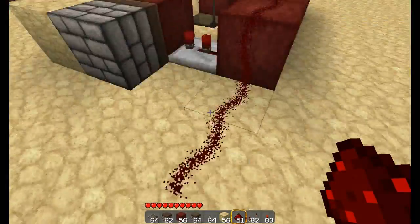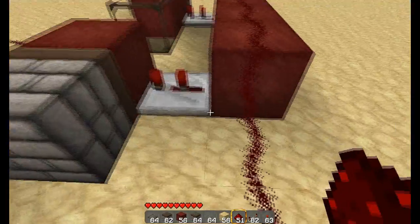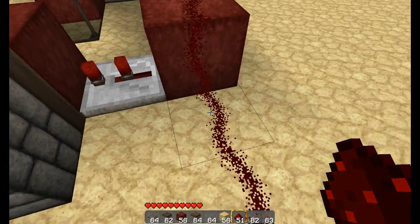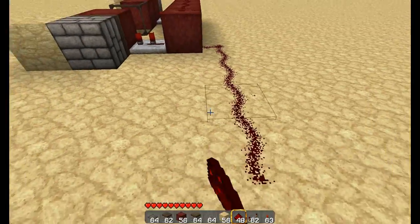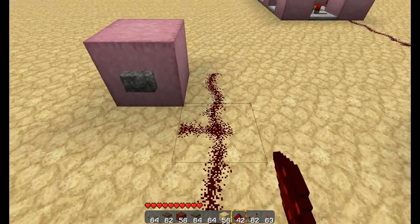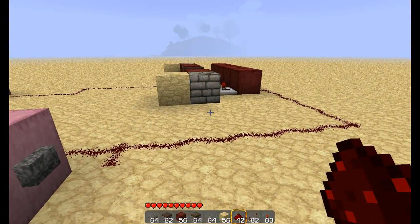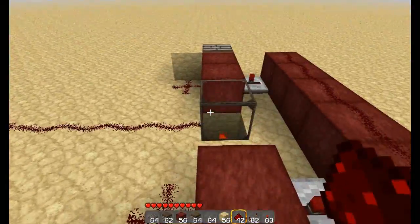The reason you don't want to do this is because pistons have a hard time updating when there is a piece of redstone that is powered two blocks away from it. So we'll just bring this out like so. And that pretty much completes the T flip-flop. Let's go ahead and test it.